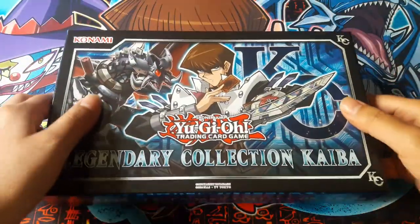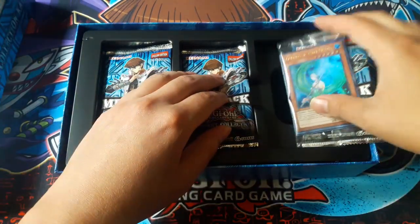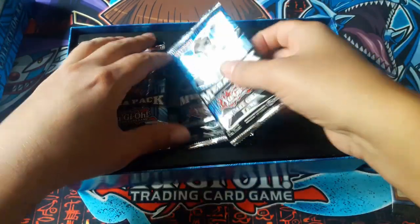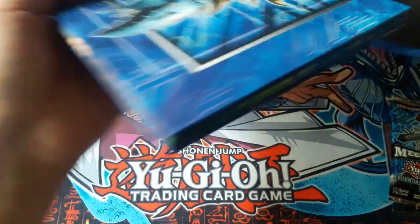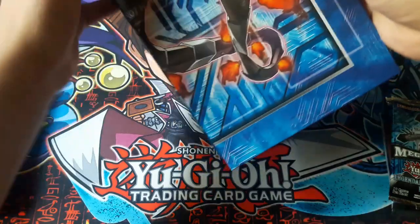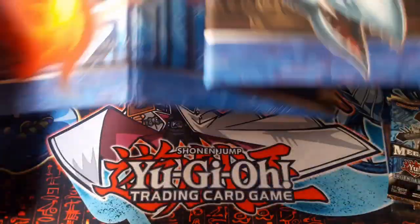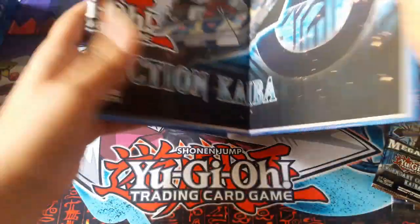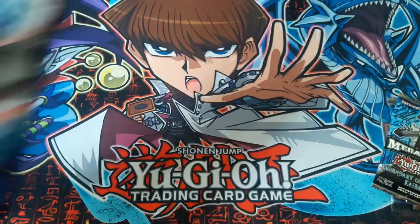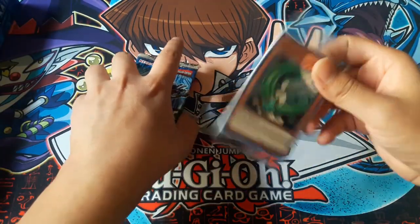Opening it up — the promo cards, the three packs, and the game board. It has the new cards on it as well as the fields, the zones, and the back. It's basically the front of the box. It feels better than the other game boards.